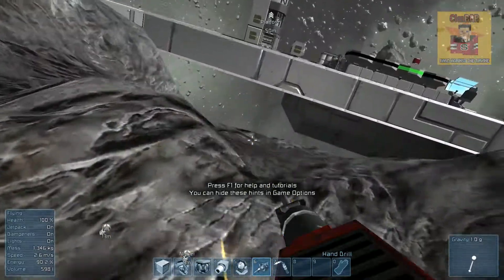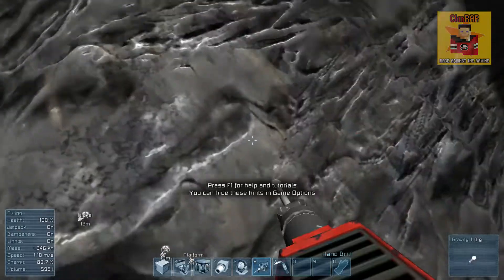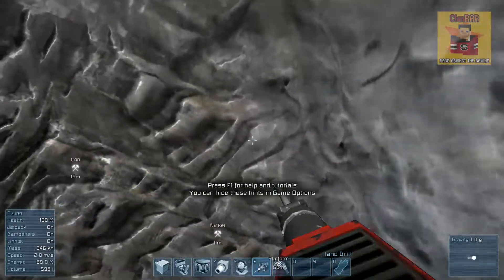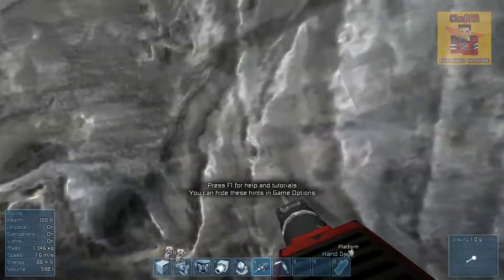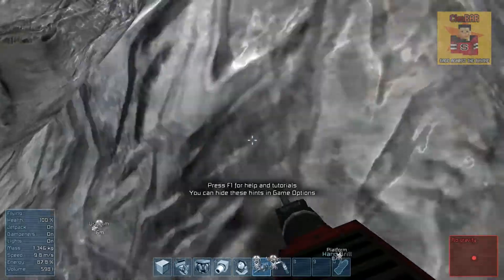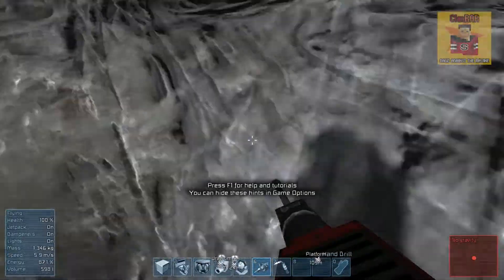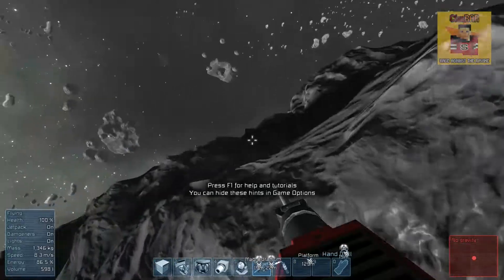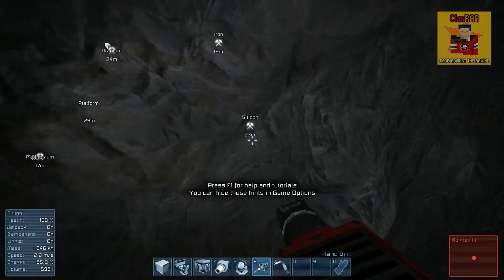We have 1.14 thousand kilograms of nickel, which is almost too much to refine easily. Now I'm going to hunt for some gold. There's a lot of nickel around here. You can hear me get excited whenever I find uranium because in some games I've been searching for it long past running out of fuel at 4% energy. There's silicon — that's essential for us.